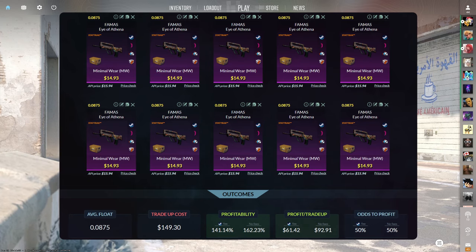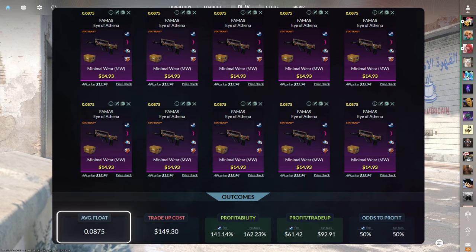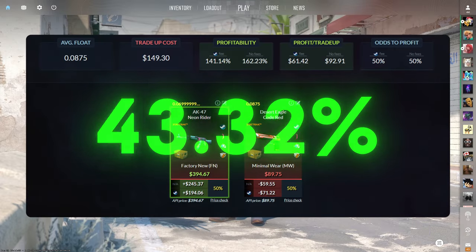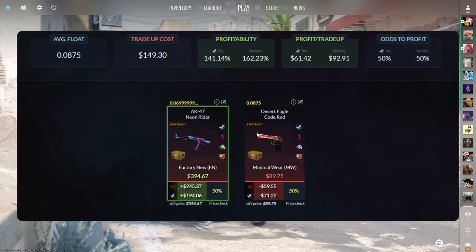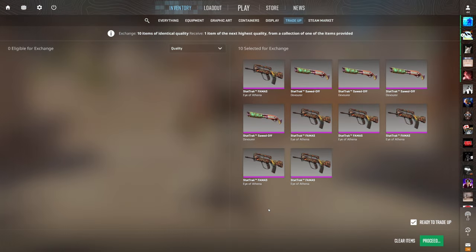Now let's do the most profitable trade-up of the video. The final trade-up consists of 10 StatTrak minimal wear classified skins from the Horizon case below a 0.0875 average float. Make sure to get each input for $14.93 or less. This trade-up costs $149.30 total and has a 141.14% profitability after Steam fees with a 50% chance to profit each time. If we manage to hit the StatTrak factory new AK Neon Rider, we'll be making just under $200 of profit. This is the most risky one — we either make just under $200 or lose over $70. I recently did one of these and hit the code red for a big loss, so I'm hoping today we hit the Neon Rider.